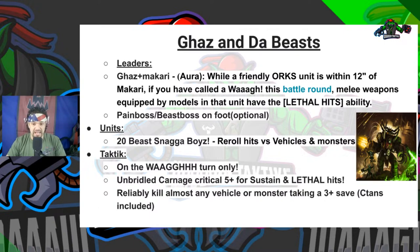Moving forward, this is a known competitive combination but I want to go over it for any new players: Gaz and the Beast. Leaders: Ghazghkull and Makari. You're taking advantage of Makari's Lethal aura. Optional are the Pain Boss or Beast Boss on foot — you don't strictly need them. Makari is what gives this combo its value. The Pain Boss keeps boys alive, can survive Overwatch, bring guys back, possibly put Devastating Wounds in, and hits on twos. It becomes quite expensive if you add leaders, though.